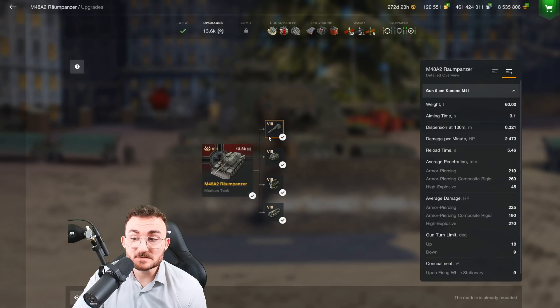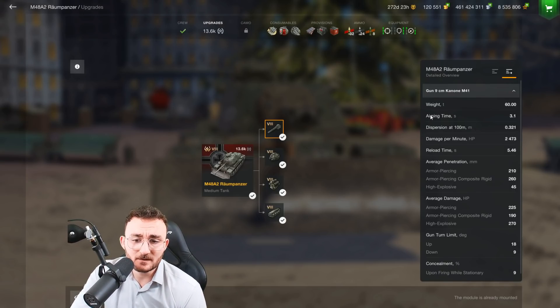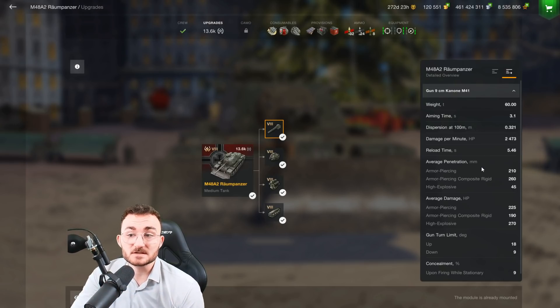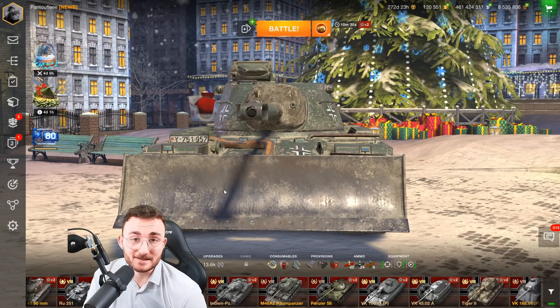I'm saying it's not broken simply because when you take a look at the statistics, they are good without being too OP. The gun is just excellent — the aim time is crazy, the gun dispersion is average, the DPM is pretty good, the reload time is 5.5 seconds, you also have good penetration sitting at 210, which is among the greatest out of all tier 8 mediums — usually it's around 190-200, lowest 170. Average damage is the same as usual, 225 per shot, 9 degrees of gun depression, and that little thing at the front whose name I already forgot — I'll kindly ask you to tell me what it is in the comments.